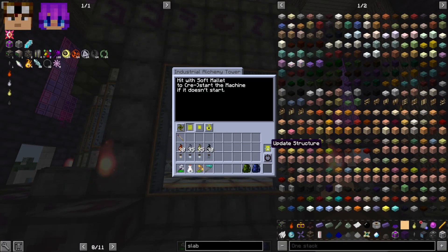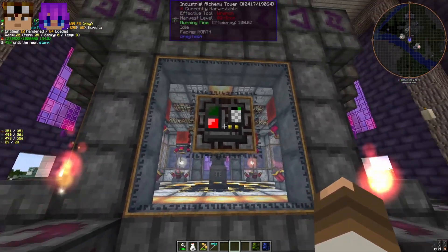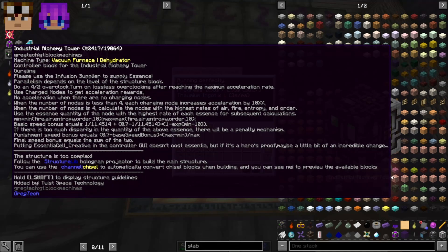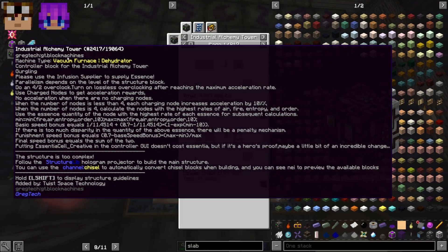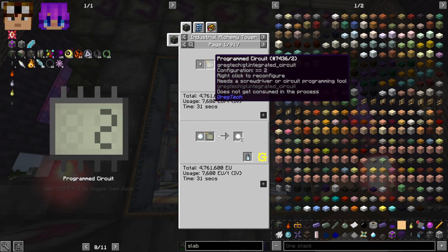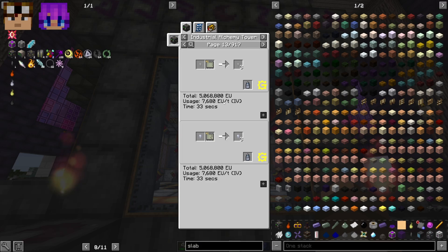Our craft is now much quicker. Before we were at 34 seconds — but make sure you hit 'Update Structure' first, otherwise it won't register the new nodes. After updating, we went from 34 seconds down to 2.95 seconds per thaumium ingot. Not only can you make thaumium ingots, but pretty much any crucible craft — there are 917 different recipes, the vast majority being circuit 1.